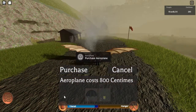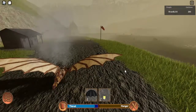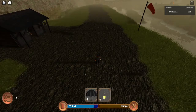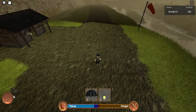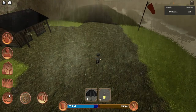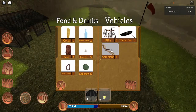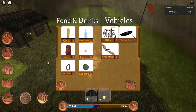So first of all, let me cancel the purchase aeroplane dialogue, and I am going to res my aeroplane somewhere where there is a lot of space — like, for instance, here. You can res it wherever you want to. I am going to res the aeroplane on the runway. To res the aeroplane, go to your inventory. Inside your inventory, you will find it at the bottom icon. Food and drinks on the left and vehicles on the right. There it is — the aeroplane. Click on aeroplane and the aeroplane will appear, as if by magic.